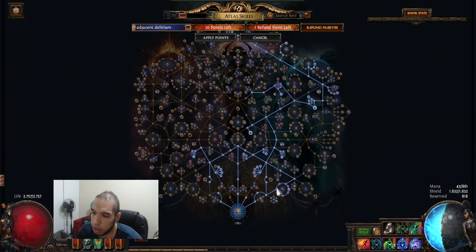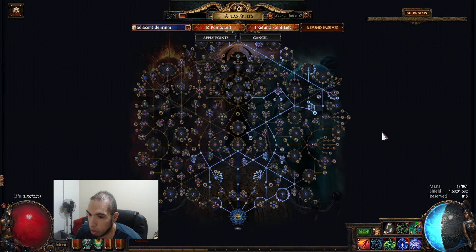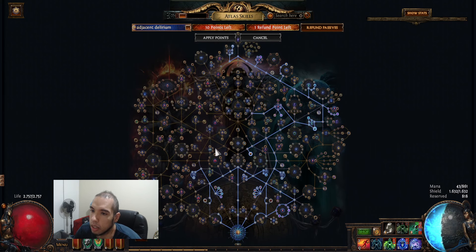And for the tree, basically you just need breach and some blocks — you need that. And that's all you really need. There's probably some other good stuff but I haven't really looked too much into the tree yet.